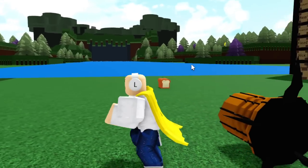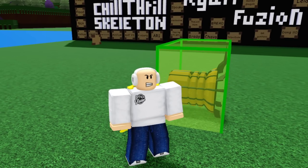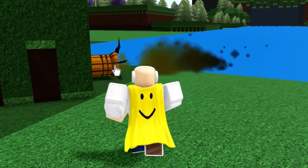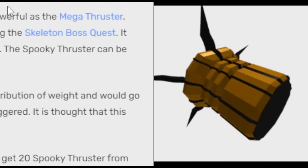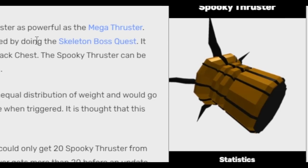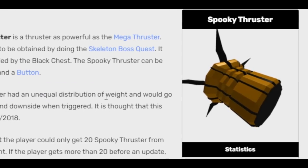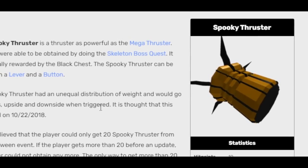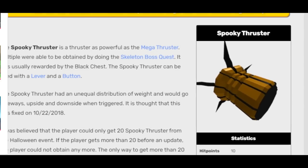The Halloween Thruster is one of my favorite thrusters in the game — it looks super sick and functions as a Halloween-themed thruster as powerful as the Mega Thruster. According to the wiki, it was obtained from the Skeleton Boss quest via the black chest, and could also be obtained through codes. It had an unequal weight distribution that caused sideways movement when triggered, which was fixed on October 22, 2018.